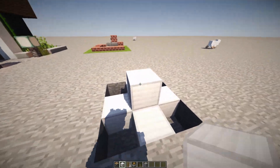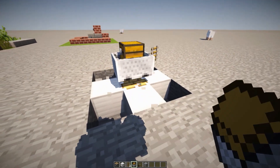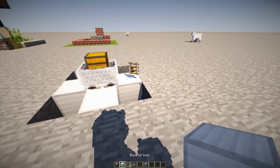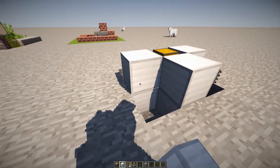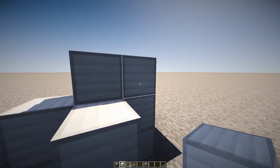Place a block on top of your piston, place down a rail, then place down a minecart with a chest. Break that block so it falls down at the center of the piston. Surround that with some other blocks of your choice, then place a block on top of your minecart with a chest.